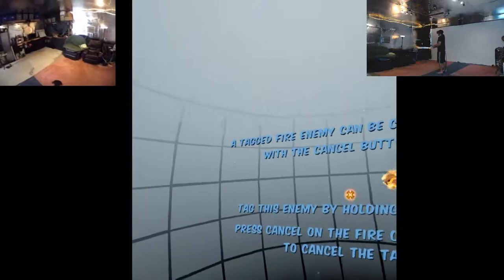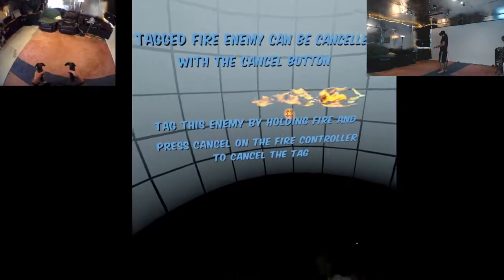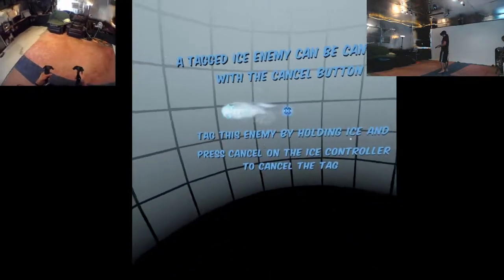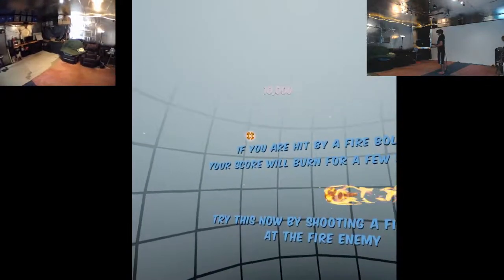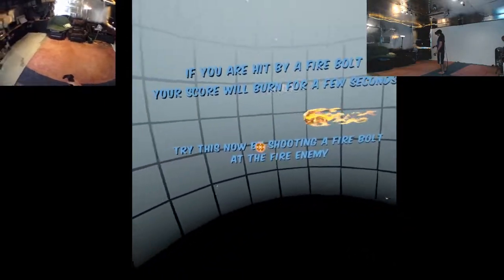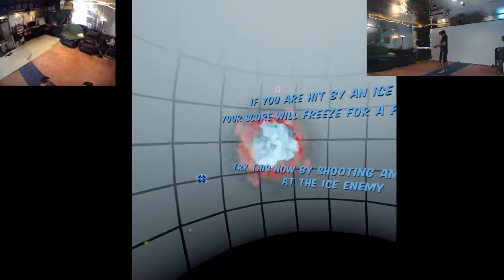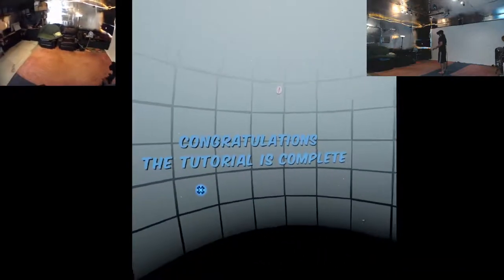Nice. A tagged fire enemy can be cancelled with the cancel button. Tag this enemy by holding fire and cancel on the fire controller. Press to cancel tag. Alright. A tagged ice enemy can be cancelled with the cancel button. Tag the enemy by holding the ice and press cancel on the tag ice controller. Alright! I don't know why you want to cancel it, but just in case. If you are hit by a fire bolt, your score will burn for a few seconds. Ow! Look at my score go down. If you are hit by an ice bolt, same thing is gonna happen. Congratulations! The tutorial is complete. That's the entire game, I guess. Alright, I can handle that.